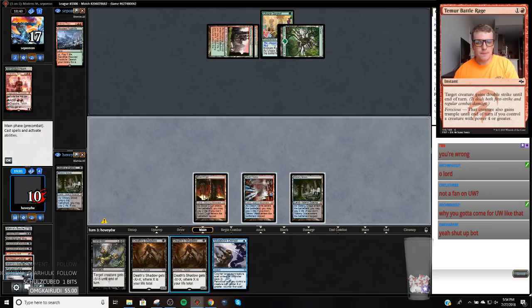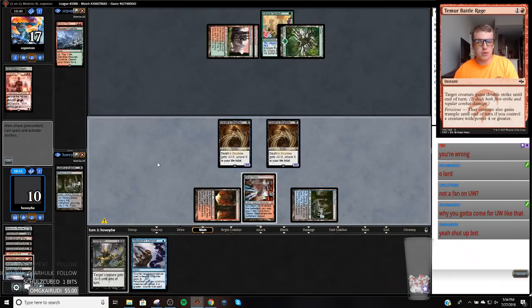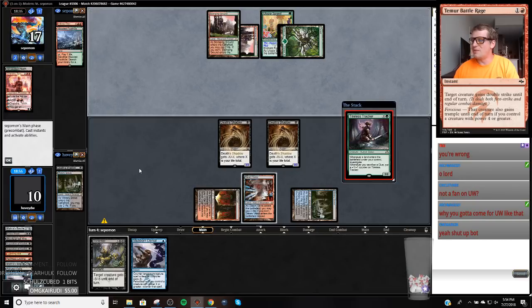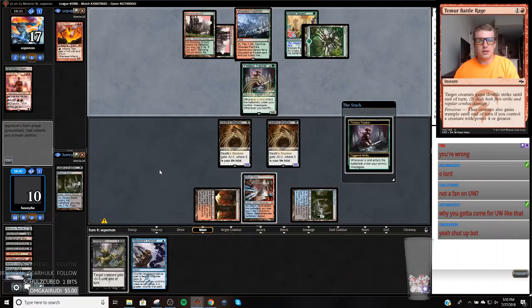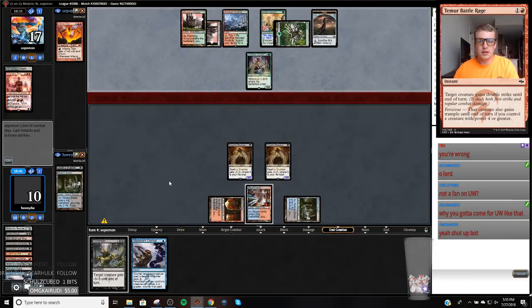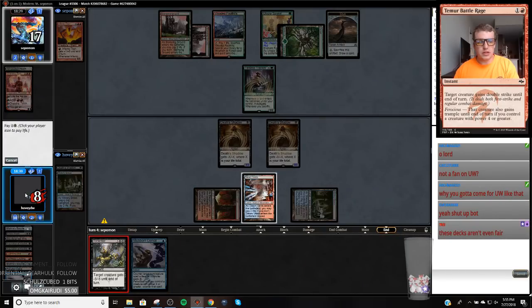Now I can Dismember one of these, and if I draw a way to deal damage to myself, I'm going to kill him. Shockland, Street Wraith, Thoughtseize — Fetchland kills my opponent. Oh baby. They're at 16 — we're not going to die. They can't even draw the Lightning Bolt because we have to tap both of these. Death Shadow, Street Wraith, Thoughtseize is better than like 95% of Modern decks. Guys, we won a match!